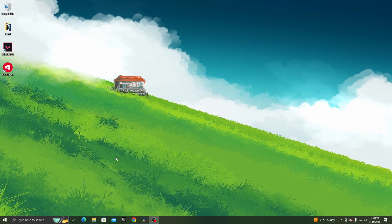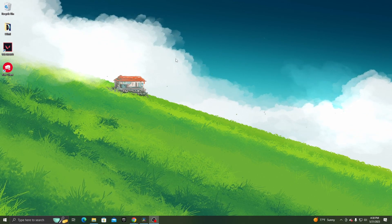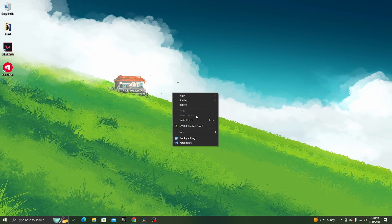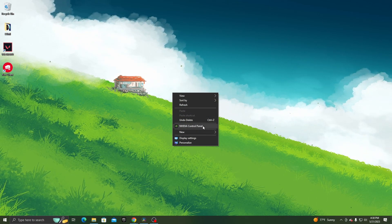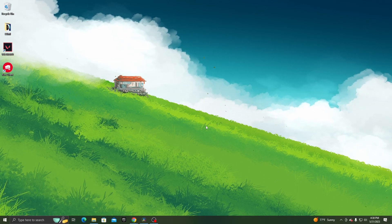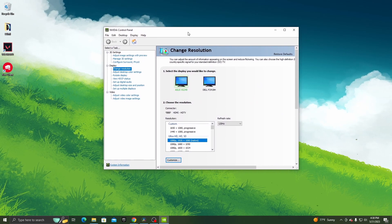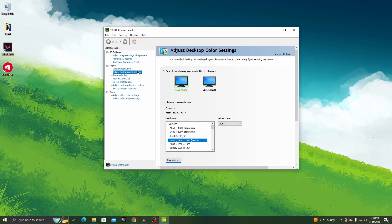After watching that clip, I assume many of you want the same. So the first step is to right-click on your desktop and you should see Nvidia Control Panel. If not, all you need to do is go to the website and install their drivers — that is, if you have an Nvidia graphics card.